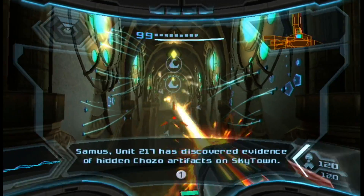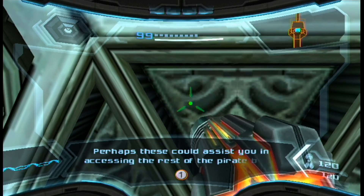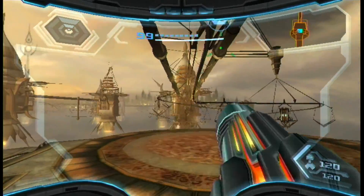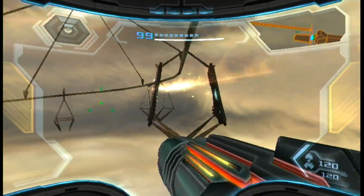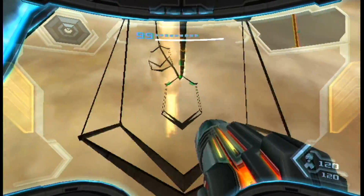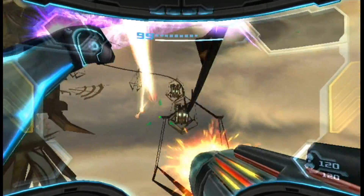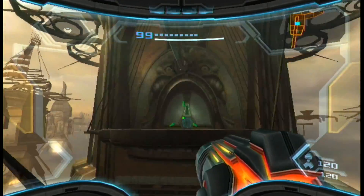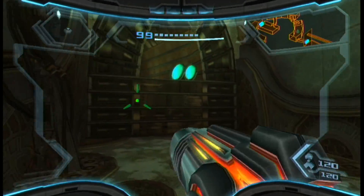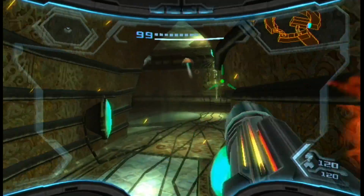Somebody's gonna give me a call and tell me what I already know. Looks like it's about accessing the rest of the higher base — it's the only way off here, I guess. Is it just me or is everything darker now that we moved Skytown? Looks like Skytown is mostly cleared out.